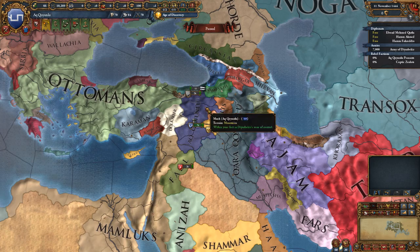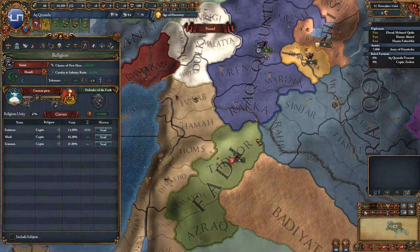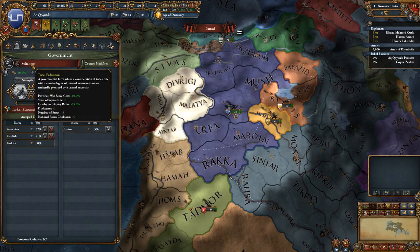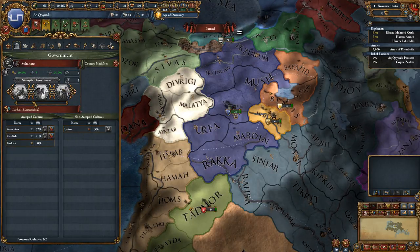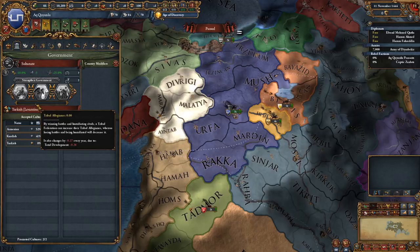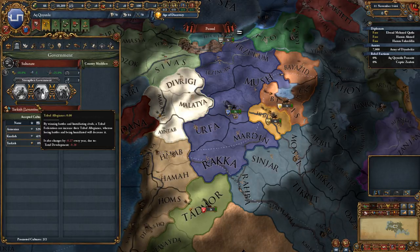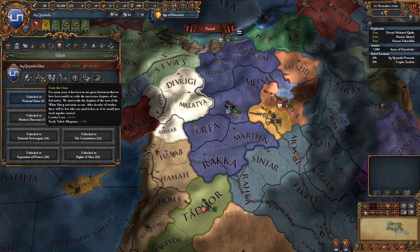About 10 minutes in and I've mostly gone over the overview of the stuff we care about most, but let's go over our government type before going too far. We are a tribal federation. We'll have more cavalry, years of separatism reduced, and war score cost reduced. We also have a special government interaction using tribal allegiance — a unique currency we generate over time. Right now it's going down; I think it's because our development is too low, so we'll experiment with that as we go. We do know we get a national idea that increases it once we get up to Unite the Clans.